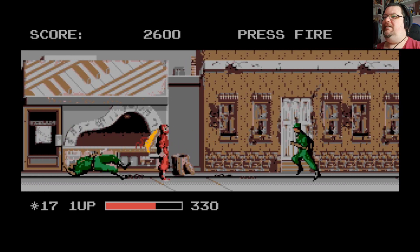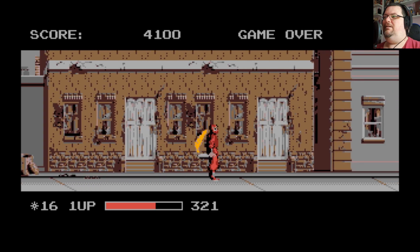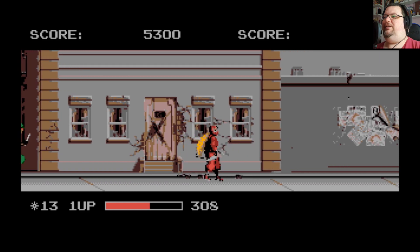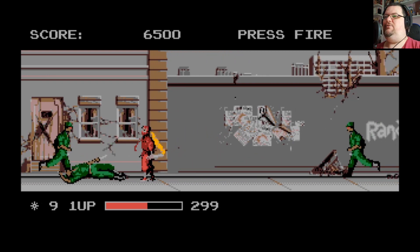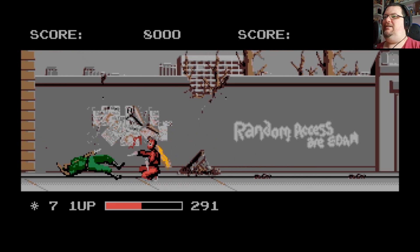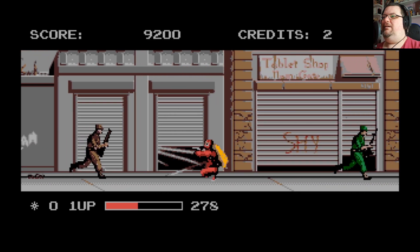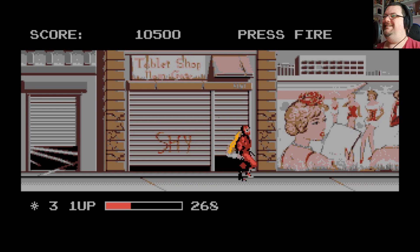Surprisingly, this isn't a bad conversion. The collision detection is not quite what it could be. If you compare the use of the kunai to the arcade original, the Natsume version, or the recent remake — in this version, if you use the hand-to-hand attacks while standing up, you will pretty much always get hit. That's why I'm crouching for all the attacks, because you seem to have a slightly longer reach when doing the crouching attack, so you take less damage. Whereas in the various other versions closer to the arcade original, you can stand up and punch people in the face without too much difficulty.